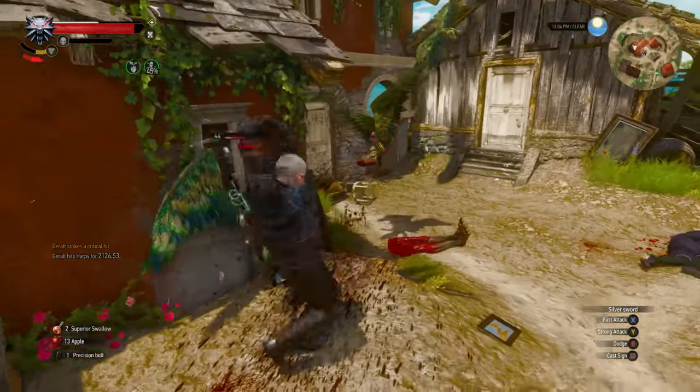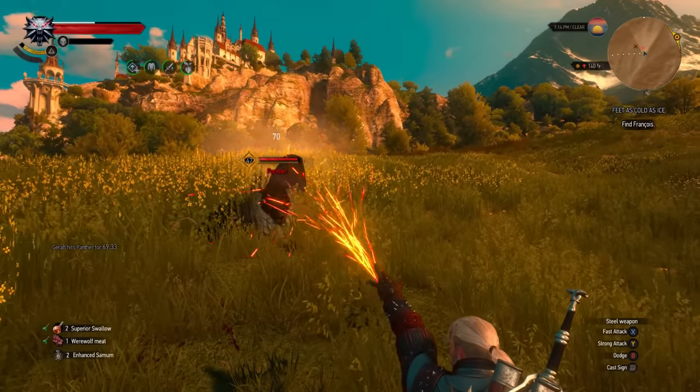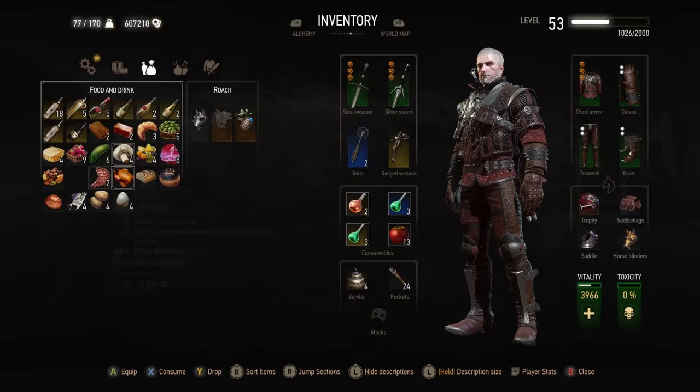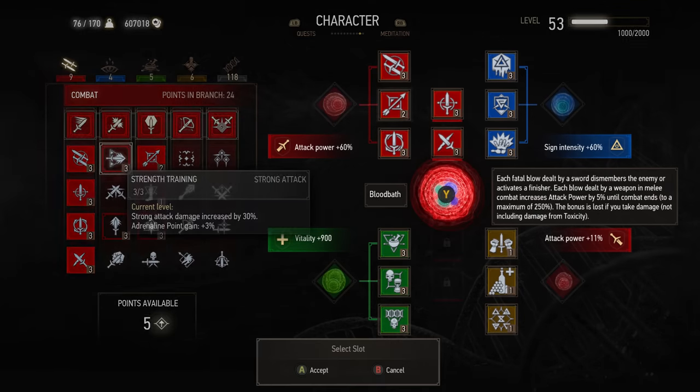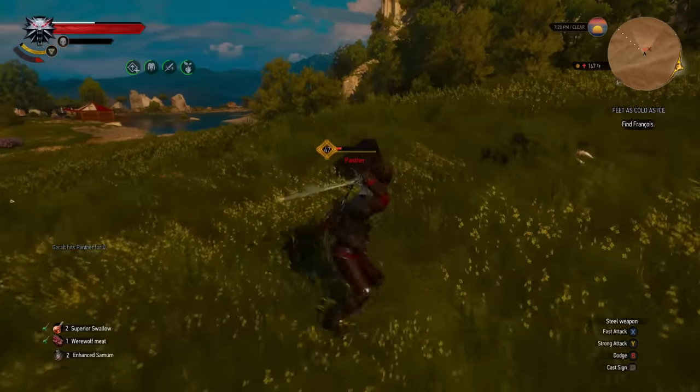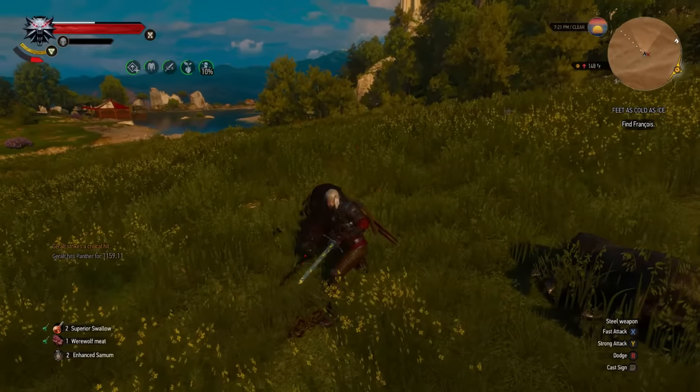Geralt can have all sorts of skills in The Witcher 3: Wild Hunt — sword skills, sign skills, alchemy skills, and general skills. Today we're going to go through the best skills in The Witcher 3 for any Geralt player and go through some general build ideas.